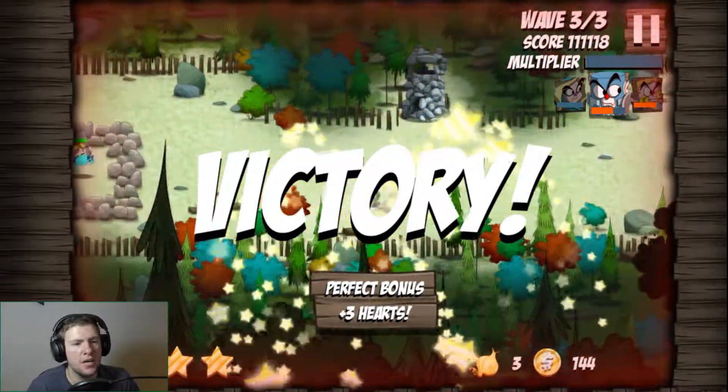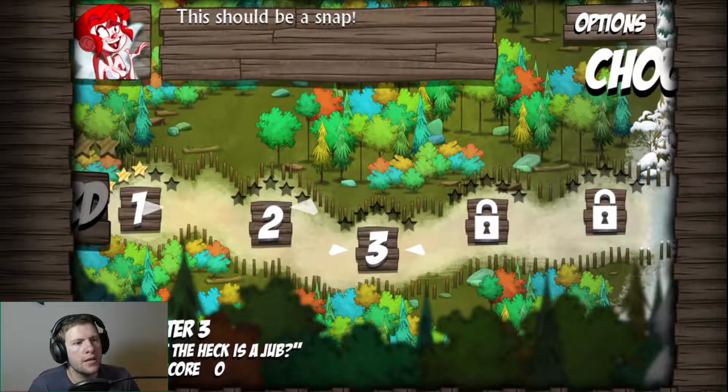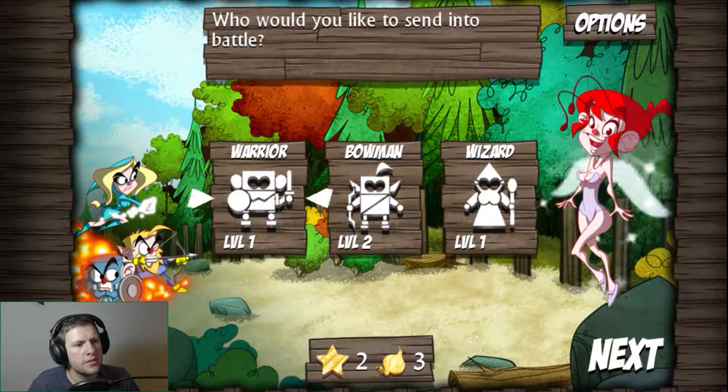Perfect bonus — plus three hearts, that's huge. There are five stars for each level, it's just the different difficulty levels. That makes sense now. And if I just skip straight to hard it would've just given me... I can't skip to hard, you do have to do them sequentially.